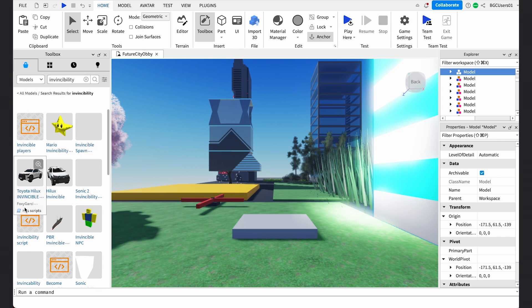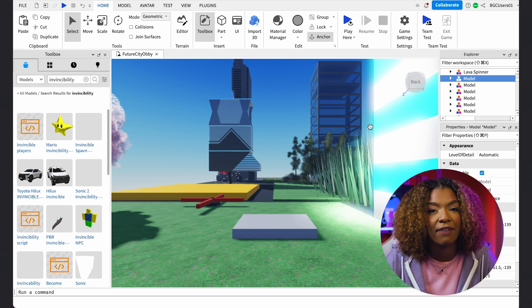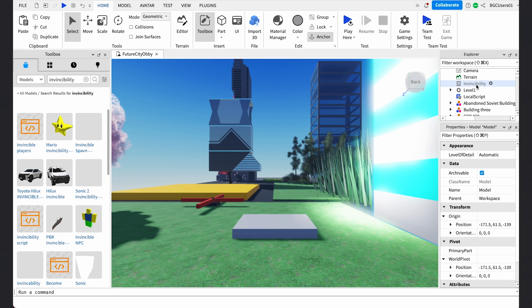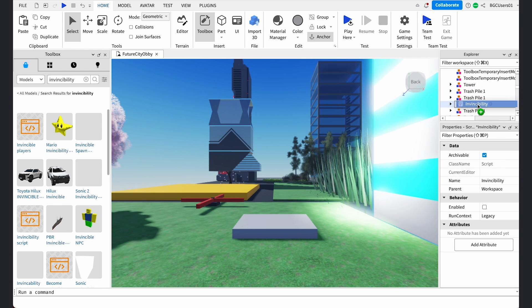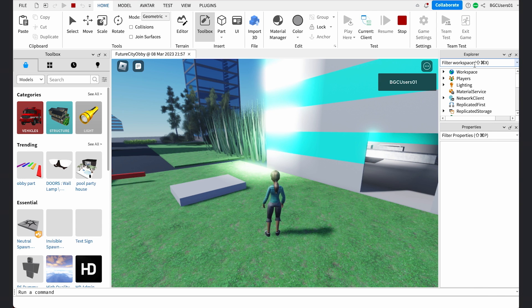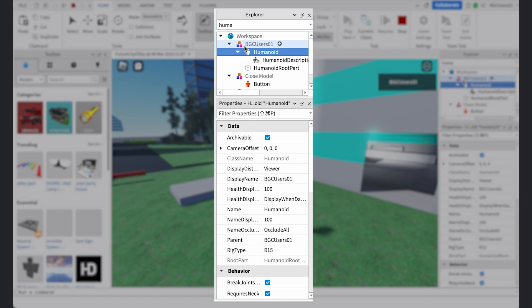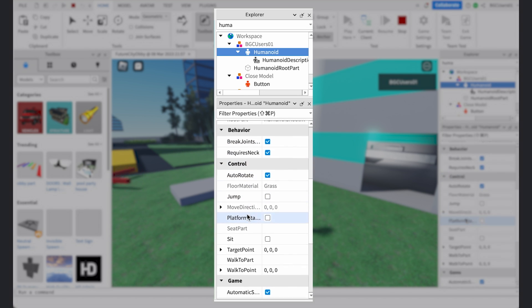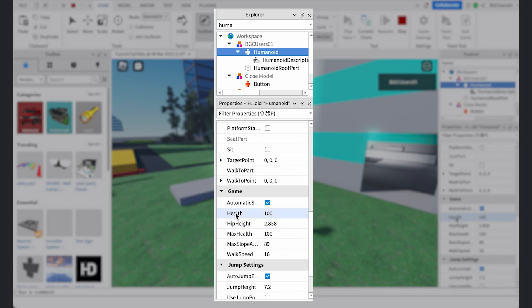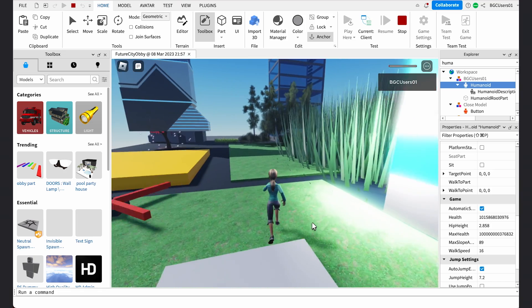Let's give our avatar the ability to be invincible. Search the marketplace for invincibility, then select this option. This part will give the avatar the ability to have max health after it touches the part. Now drag and drop the new script into our part or block. Then press play. To check your status of your health, you can go to the health and max health properties on your avatar. In the Explorer search bar, type in Humanoid, then scroll until you see the Humanoid icon under your username. Next, look at the property screen below and scroll down to the game dropdown menu.